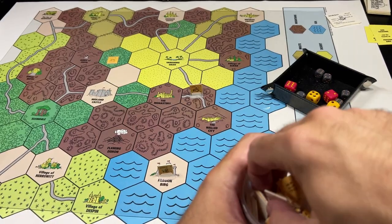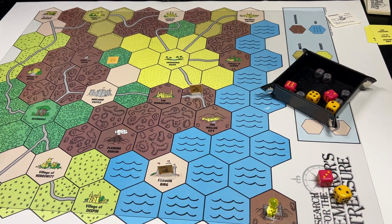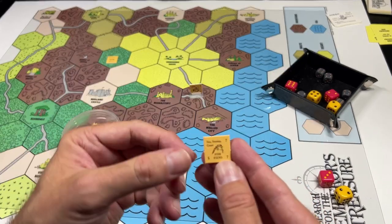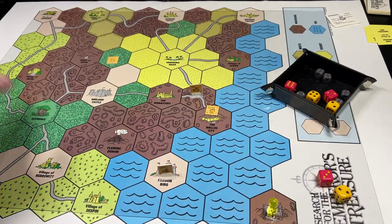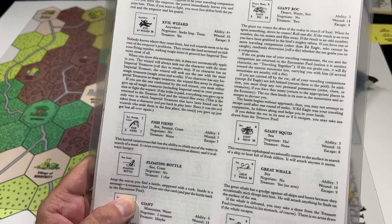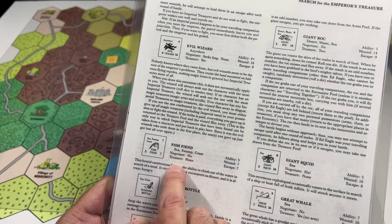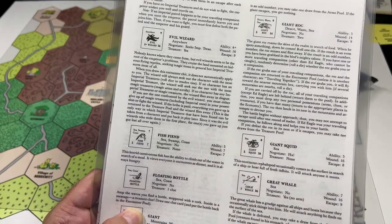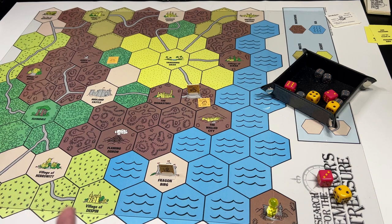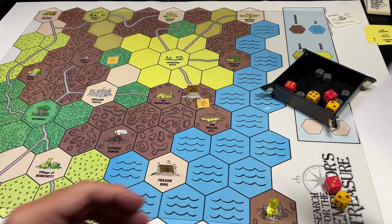Now it's time to see what encounter Osmo might have. We draw an encounter chit and get a unicorn — but unicorns are only in forests, so we discard that and draw something for the coast. We get a Fish Fiend. "This horrid carnivorous fish has the ability to climb out of the water in search of a meal. It views everyone it encounters as dinner and is always hungry." You can't negotiate with this fish fiend. It has no treasure, an ability of five, seven wounds, and an escape value of seven. Normally it would be a good idea to escape from creatures with no treasure, but because we're using the experience variant, Osmo will enter combat.